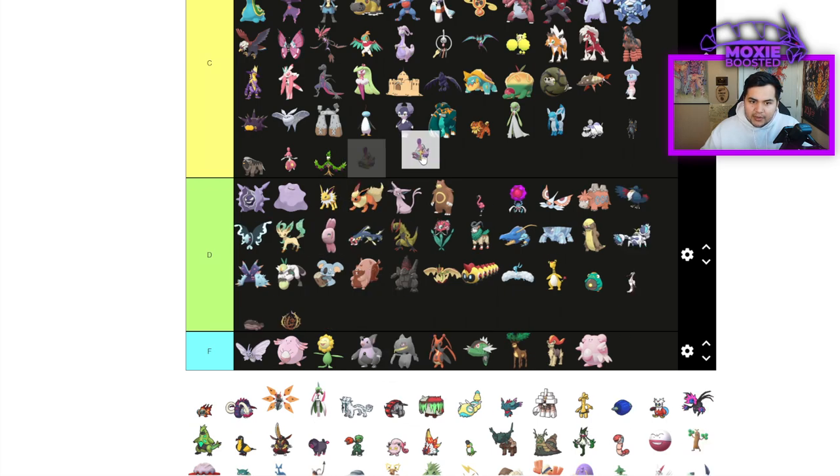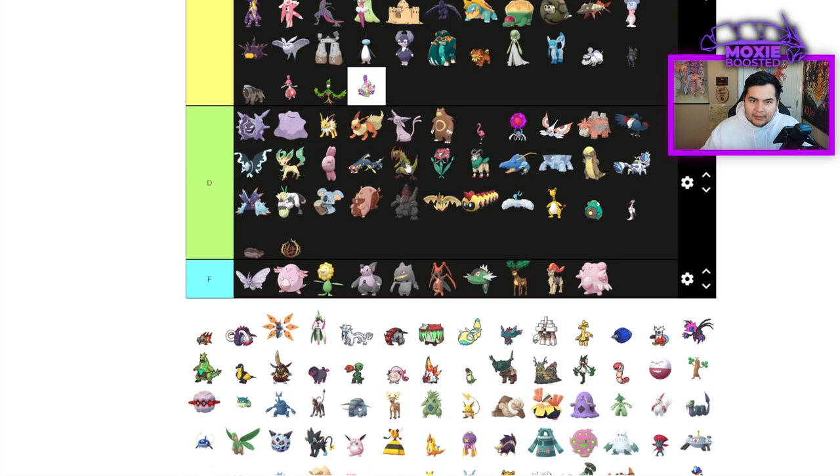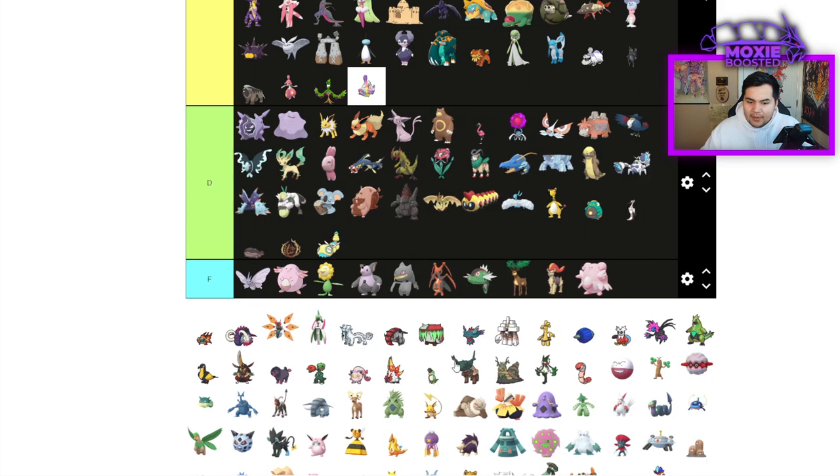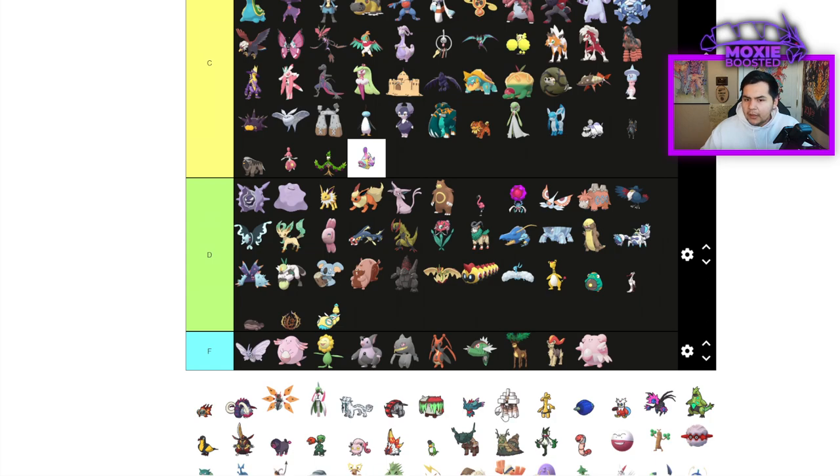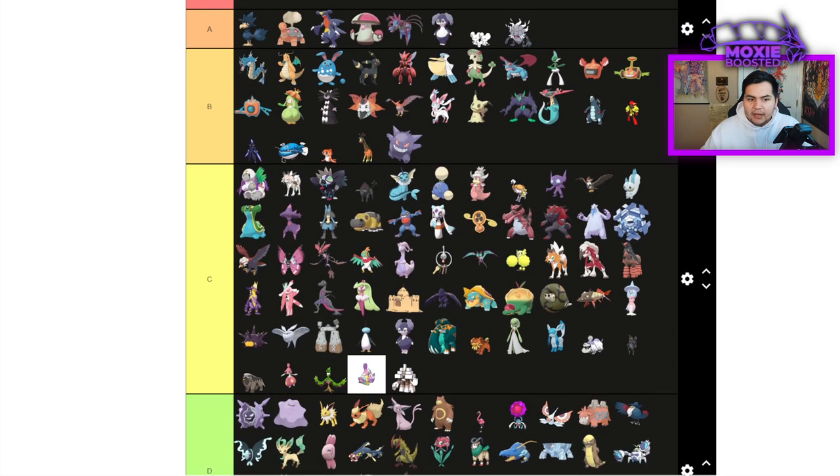Arboliva is going to be C tier — just a bulky Grass type. Bruxish is C tier. Dudunsparce is going to be D tier — not a great Pokemon, we made it work in a video but it isn't actually good. Garganacl is going to be B tier — another solid Iron Defense Body Press Pokemon, but Salt Cure allows you to wall out and stall a lot of things.